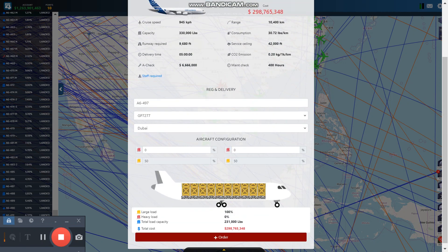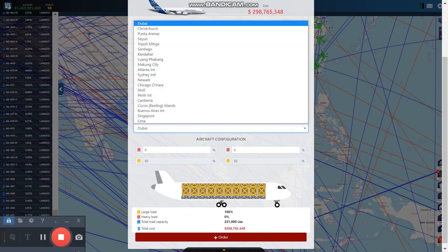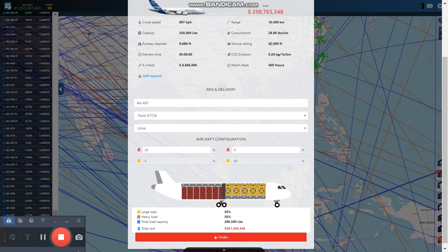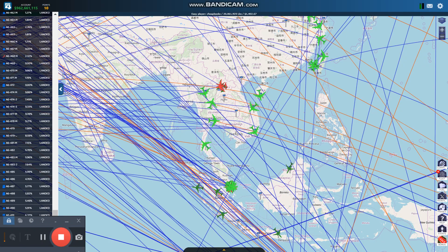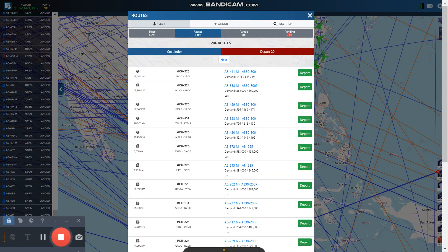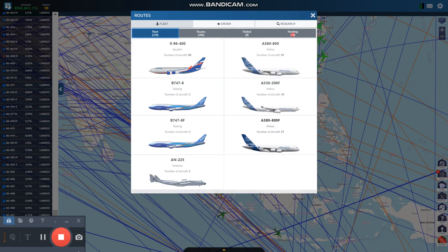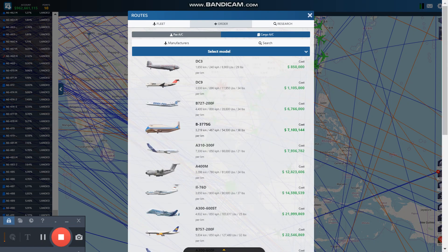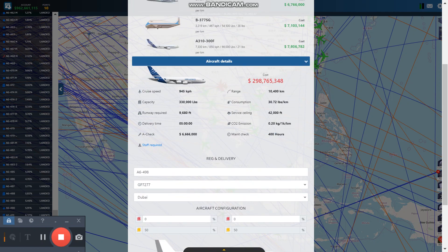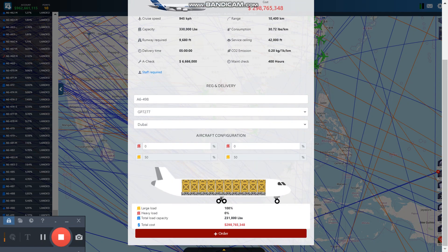I'm going to buy another identical aircraft and put it in Lima. It looks like I've got around 962 — it's hard to read. You don't want to spend all your money because these numbers are not accurate. Sometimes you will quit the game and reload and it will update the numbers, and it's usually not in your favor.